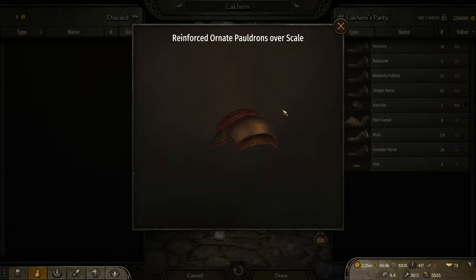For shoulder pieces, this is the Reinforced Ornate Pauldrons over Scale. I believe this is an Empire-style piece, so you can find it in the Empire towns. I don't remember exactly how much it costs — tens of thousands if not hundreds of thousands — but I have so much money I don't really care.